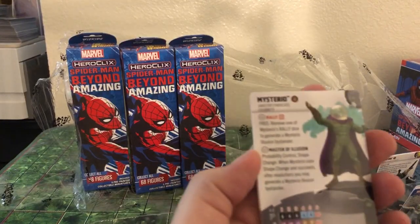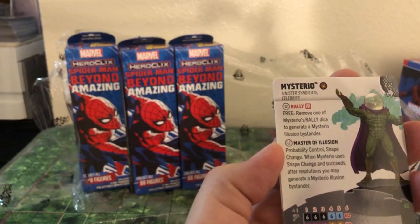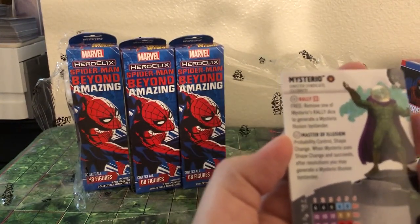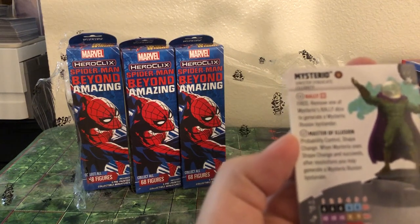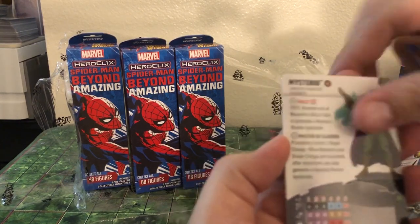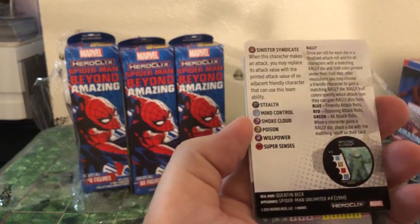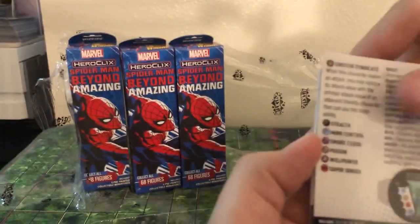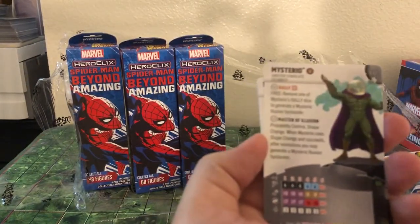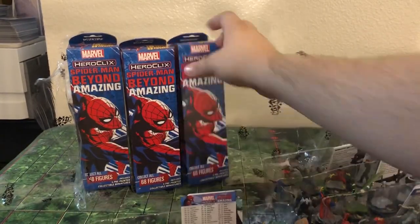This Mysterio is kind of cool. He has Free Remove Rally Die and generates a Mysterio Illusion. He has Probability Control and Shape Change — when he uses Shape Change and succeeds, you can generate an Illusion. The Illusions have Poison, Shape Change, and Super Senses that just tie up pieces, so you can wear somebody down. If you have an Outwitter on your team, you can one-shot things.